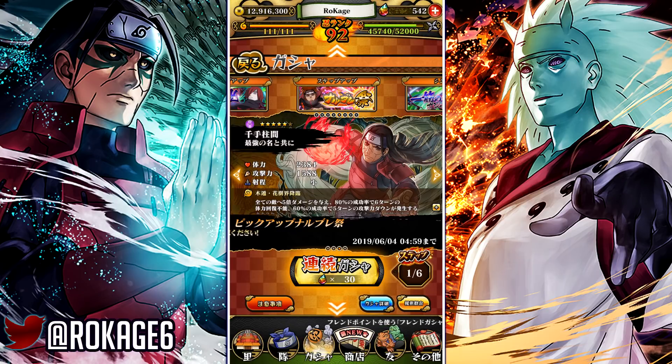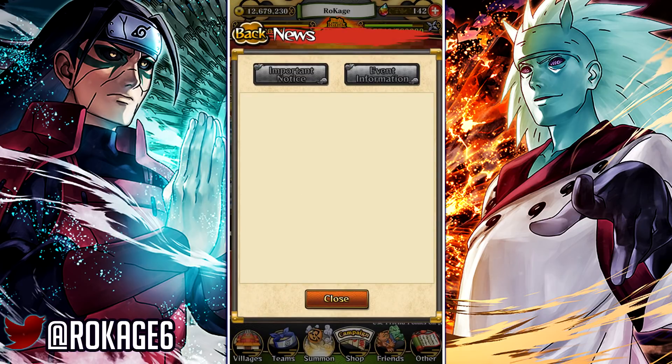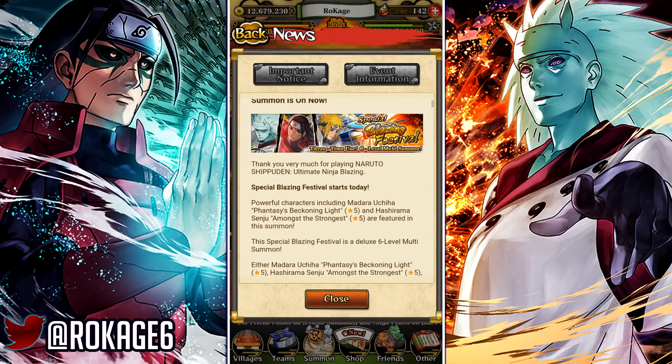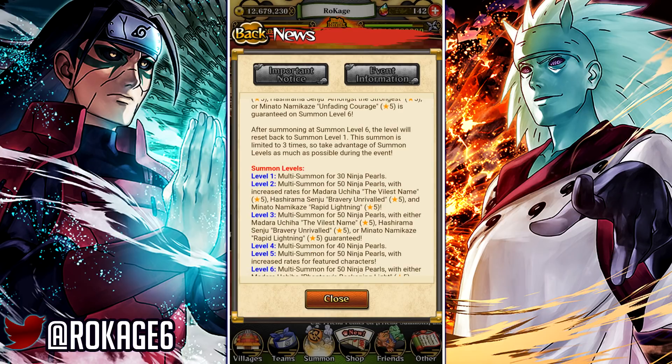Now going to global to see the summoning content and what we can expect. The featured characters are Double Renegade Madara, Edo Hashirama, and Edo Minato. Level one multi-summon is 30 pearls — that's probably 0.33% chance. Level two multi-summon is 50 pearls with increased rates for Madara Uchiha, Hashirama, and Minato Namikaze.